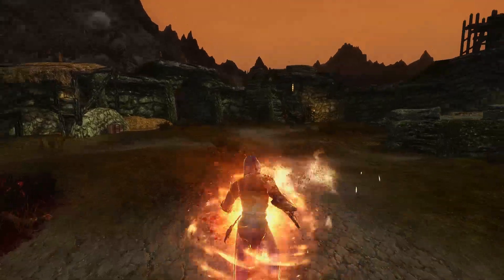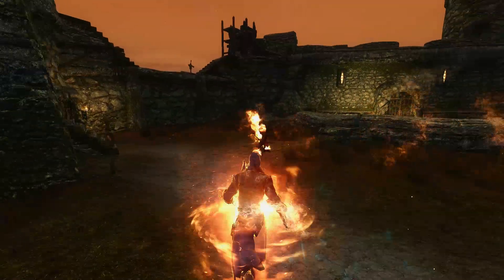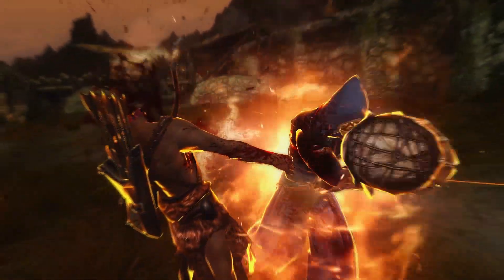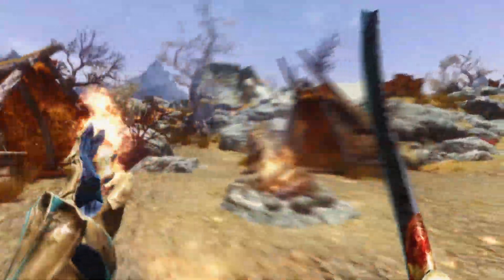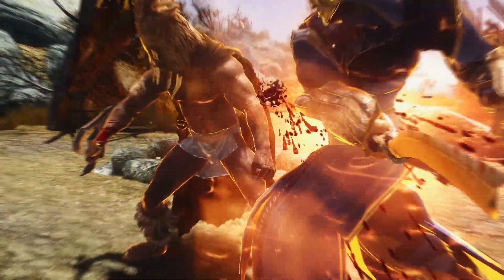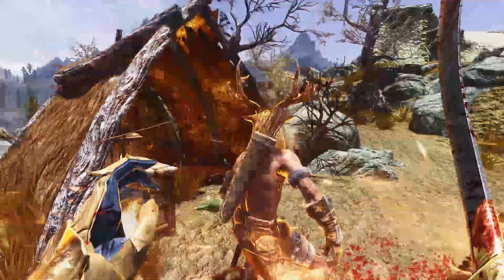In terms of a stat spread, the Prophet is going to have 60% health and 40% magicka. One of the main reasons for this is that Ebony Flesh, Flame Cloak, and Sword and Sorcery are all cast for free through Okato's Recital. So you'll have a bit more health to stay alive, and the magicka will be for all your utility spells and battle-casted spells like Incinerate.